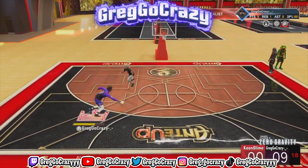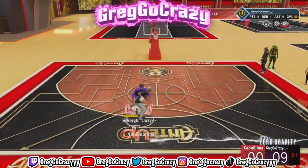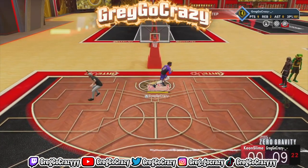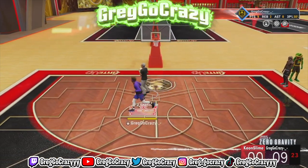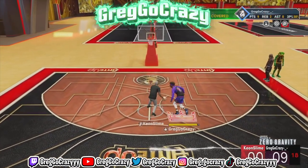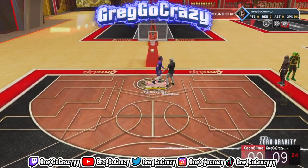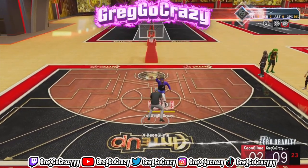I hit that boy with a step back trying to get open, but I end up going to the paint and missing the layup. He hits me with a hesitation, tries to get open, then forces a close-range shot — brick. I'm wide open in the corner but 2K won't let me get my release off. He comes back with an in-and-out, then runs back to the three-point line for some odd reason.